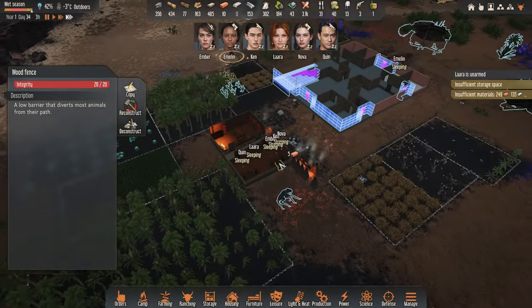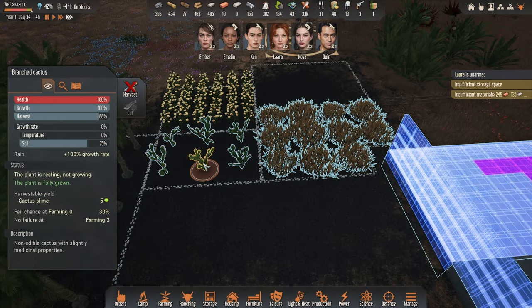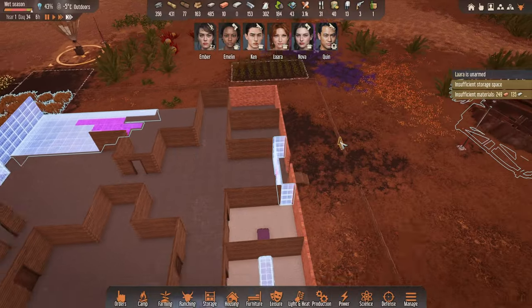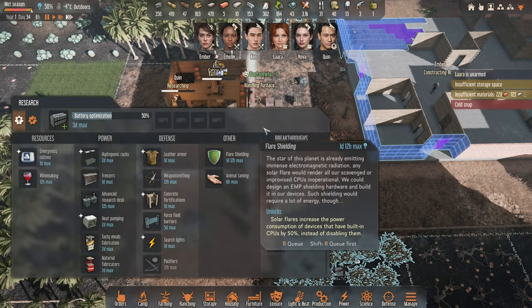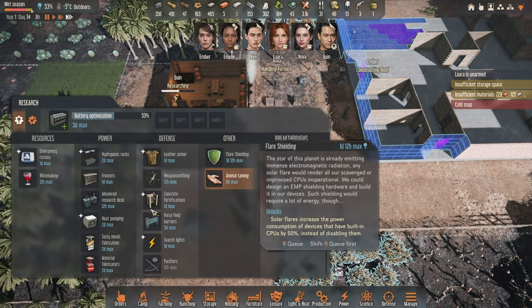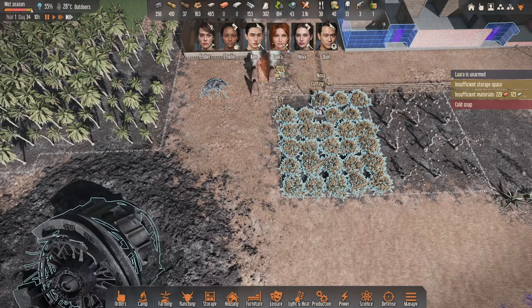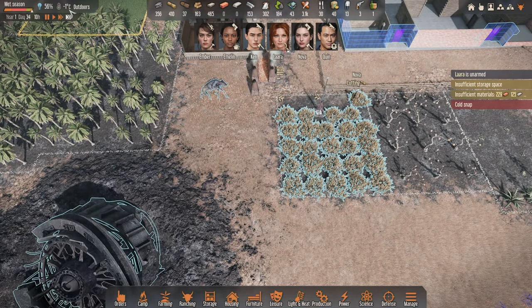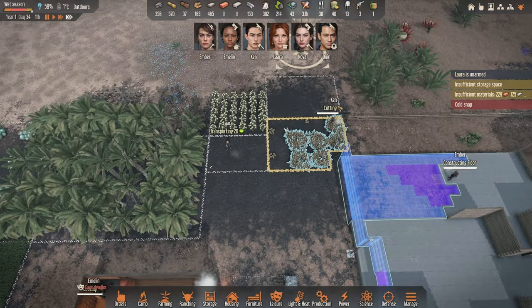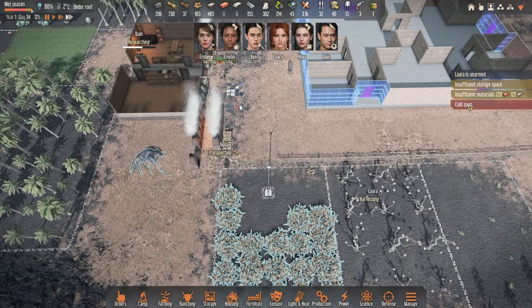We've marked down a couple more trees over there. We just need another 135 for the foundation. Quinn is researching battery optimization - fair enough, that's a good thing to have. Once done, freezers would be next. Winter is arriving with minus degrees already, meaning some plants won't be growing for a short period. Oh - a cold snap, eight degrees lower than usual.